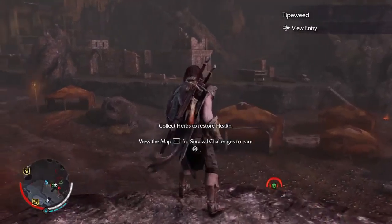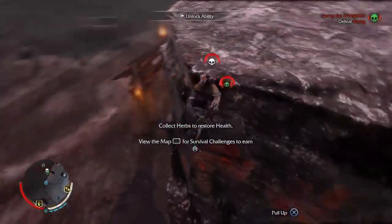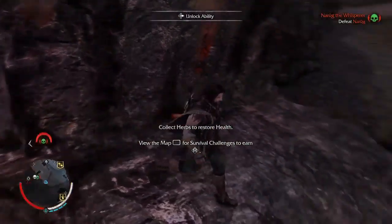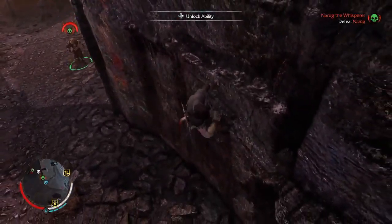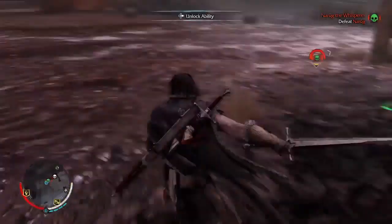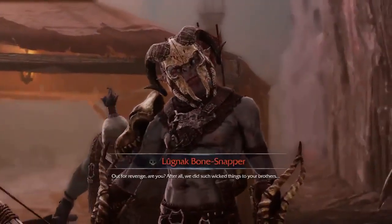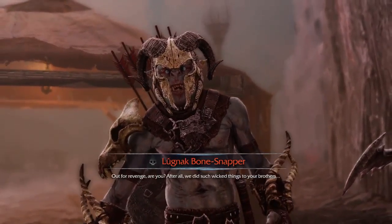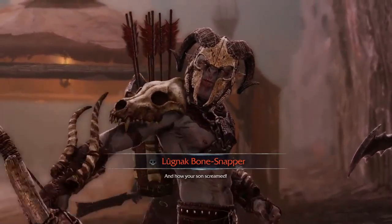That one guy that's green — I think you can grab him right from the start. There we go, you don't even have to weaken the green guy. Oh my god, that's like three — that's five total, five total in one go! And how your son screamed — whoa!